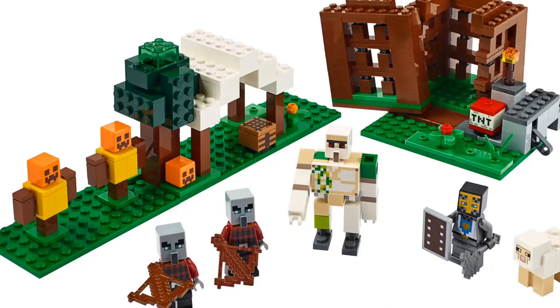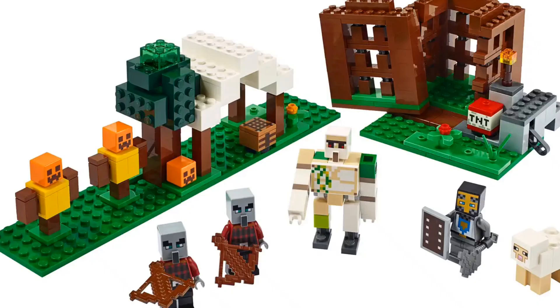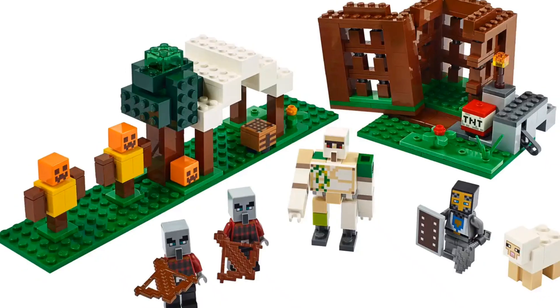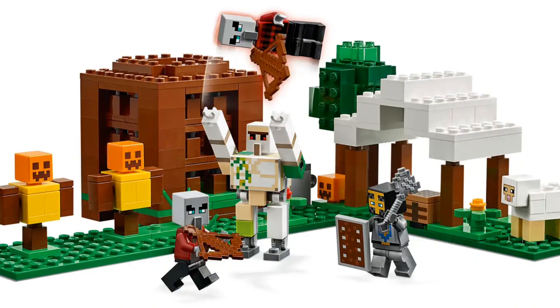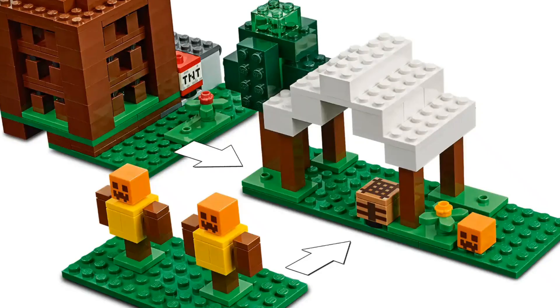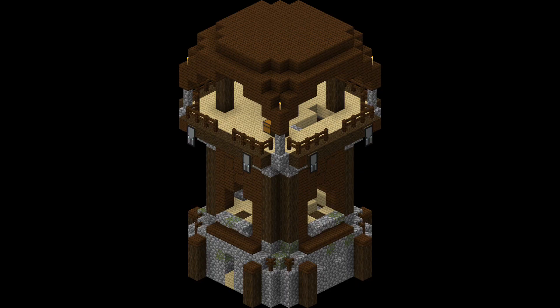Out of all of the LEGO Minecraft sets that have ever existed, there's one set that stands out in particular to me, and not in a good way. This set is the Pillager Outpost — a Pillager Outpost set that doesn't even include the tower. It was quite lazy of LEGO, the builds themselves are really small, and it doesn't contain many pieces. But is this set the worst of all LEGO Minecraft sets?